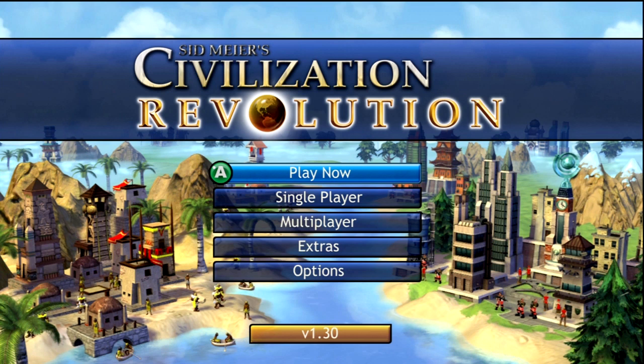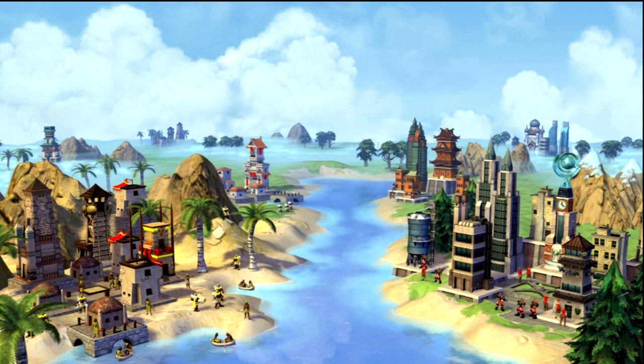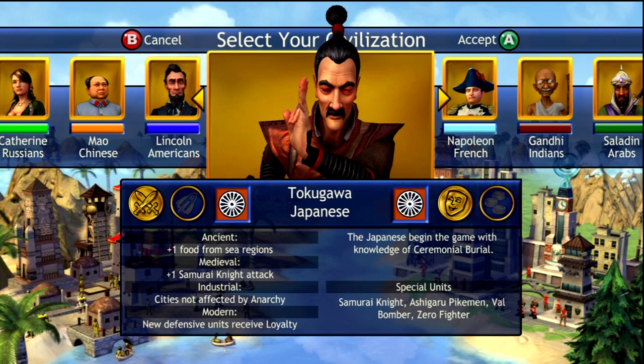Hey everybody, welcome to another episode of Civilization Revolution. Yes, here we go again, another saga. Let's see who we're gonna play today. Of course in the deity difficulty. And today is the turn of Mr. Tokugawa — the Japanese Empire. Let's go for it.